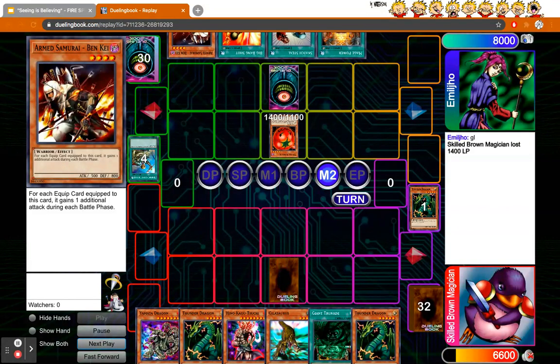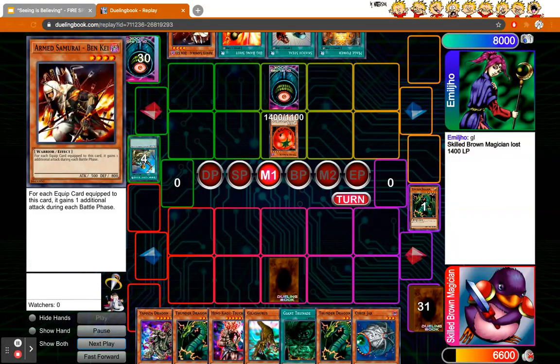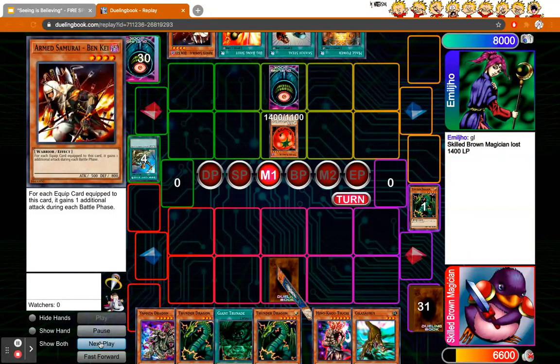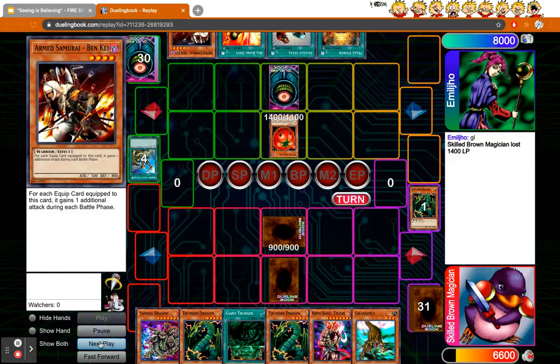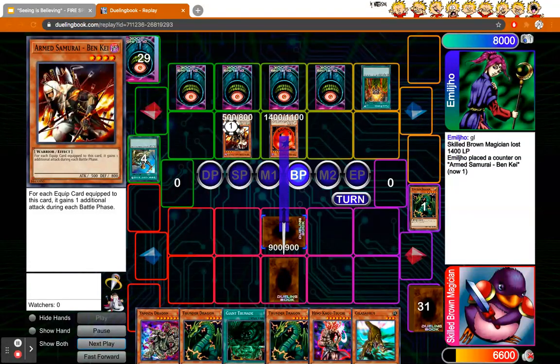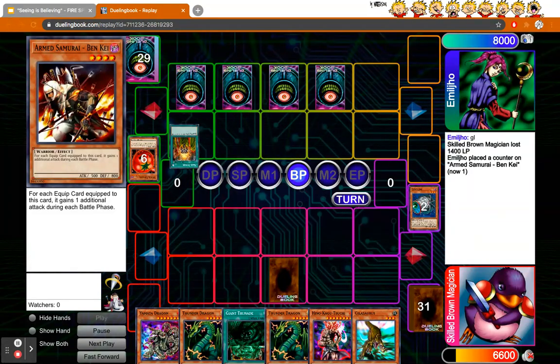I already feel confident because I know it's an equip spell deck, so I know I can bounce back with Trunade. Luckily I get Cyber Jar so I just set it, and he doesn't have the out. He goes for his big play — Mage Power on Ben K — so Ben K is at around 3K and can attack twice, but Cyber Jar spoils his plan.